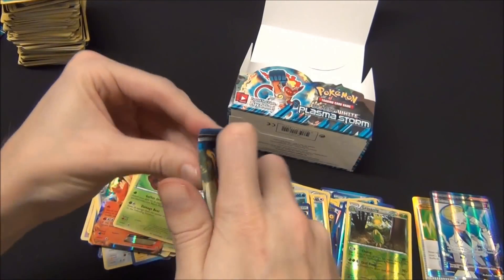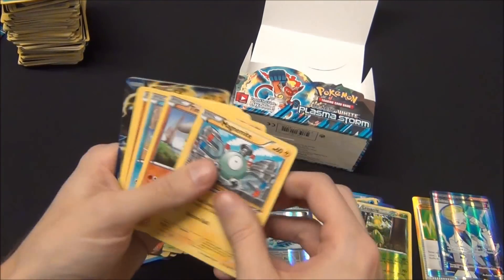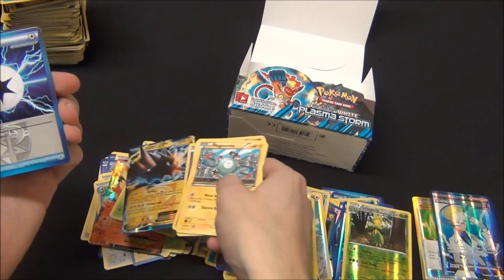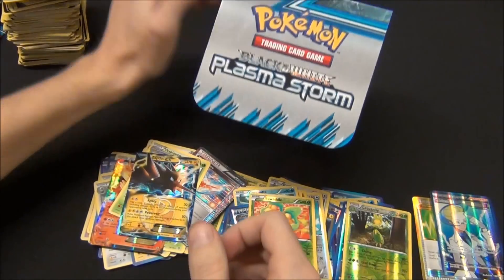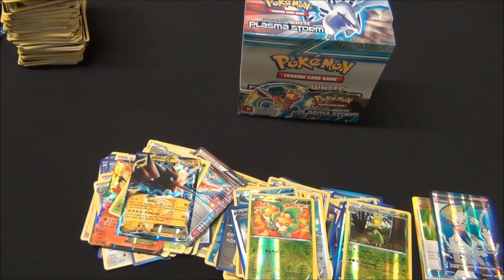And last pack. Alright, I've got a Sewaddle Foil and a Zapdos EX card — pulled a pretty good card! And that is it for this booster box. So this has been Black and White Plasma Storm, it came out today, February 6th, 2013. If you're interested in buying singles or sealed product from this set, check us out at UntappedGames.com — I'll leave the link in the description. Until next time, favorite, like, do YouTube things for us, that would be great. We'll see you later, take care!